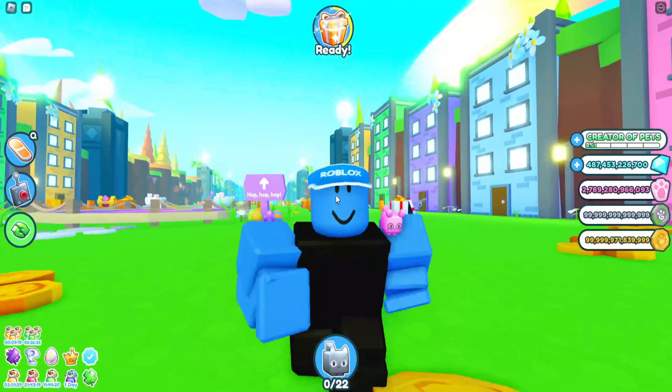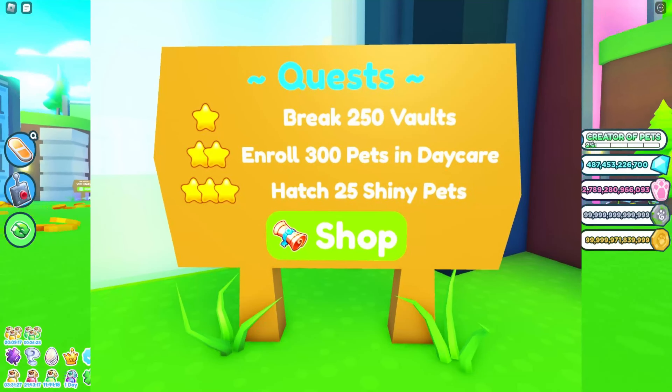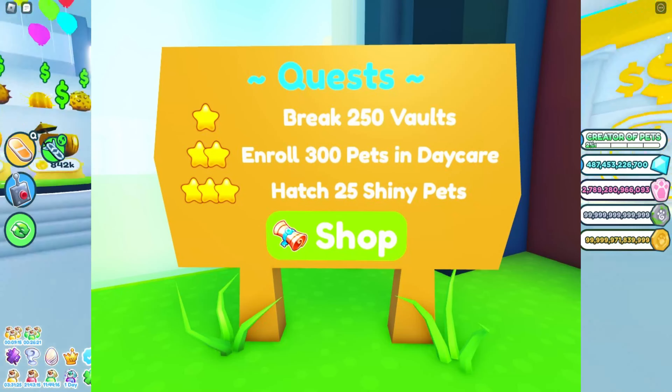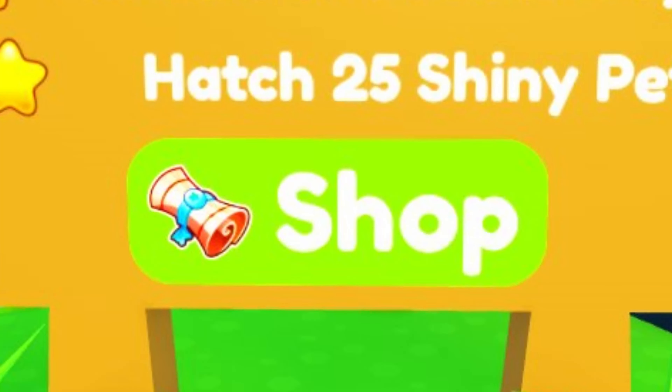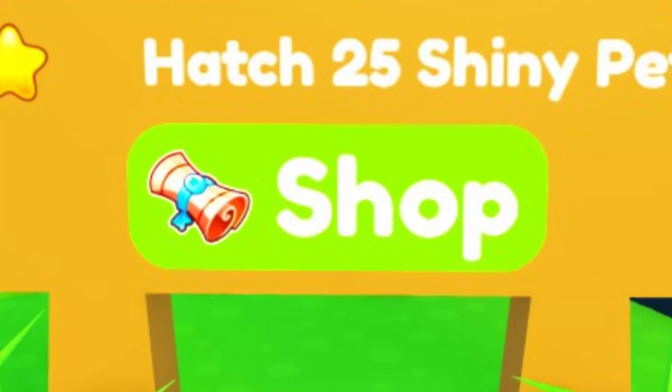The next leak we have is a quest system. This is a completely new feature coming to the game, which could change everything. There is also a shop, which could include some insane items, such as the free-to-play eggs mentioned earlier.